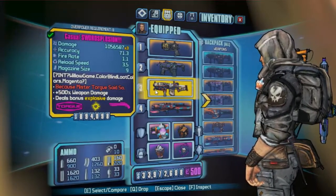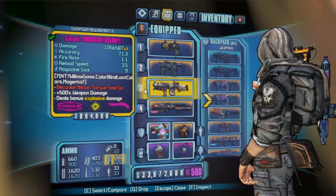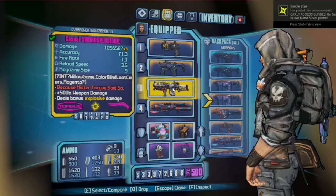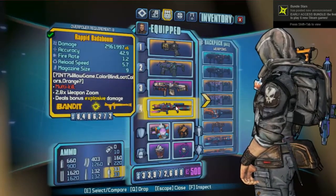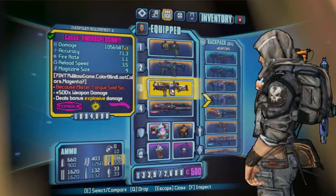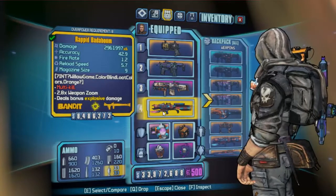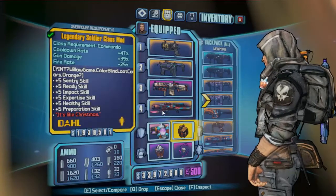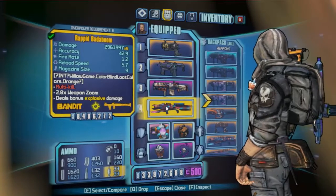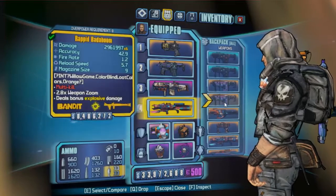The Flakker is a great crowd control weapon with Axton, making it a must-have on his character. I've gone for a non-elemental or explosive elemental Badaboom, just because of the explosive buffs he gets from the relic. I do have a shock one as well if you don't want to use an explosive one, but an explosive one is definitely quite beneficial for Axton.